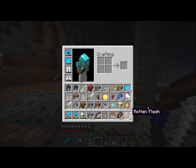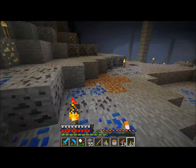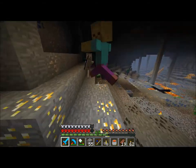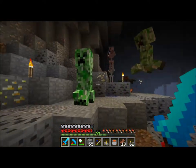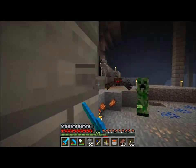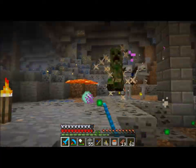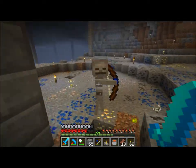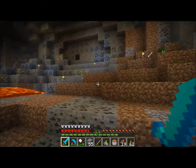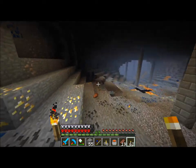Bam! Right in the face. Out of torches again, let's make some more. I really need to remember to use my number buttons. Stupid Enderman - give me that Ender Pearl. Also, the skeletons have way too much knockback. If the arrow didn't knock you back... they just put all of the good things of being ranged on it, and it makes it way too overpowered.